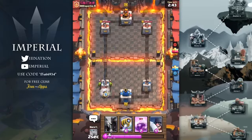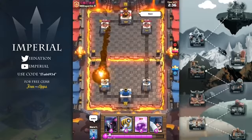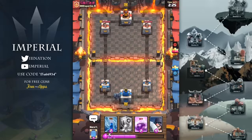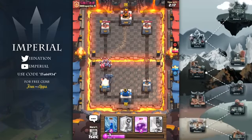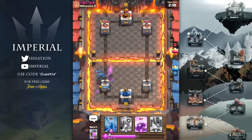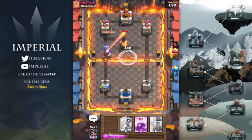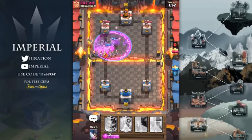Our first opponent appears to be running a goblin barrel rotation deck. The electro wizard is a pretty good counter, but he puts down a rocket — a very big negative elixir trade for the opponent. Seeing he spent a lot of elixir, we go ahead and put down our first pekka push. Cards like the minion horde are very popular so we support with the executioner. The miner almost distracts our executioner but just in time he focuses down all those minion cards. We then back up the pekka with a second executioner using our mirror card, zap it, and our pekka gets to the front tower.